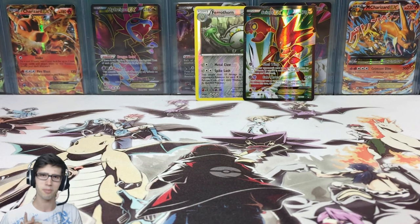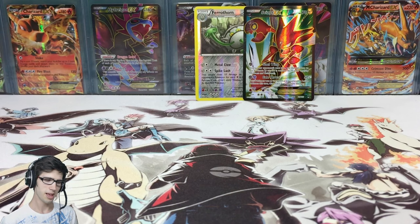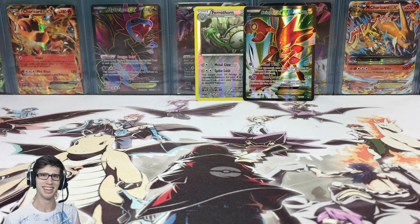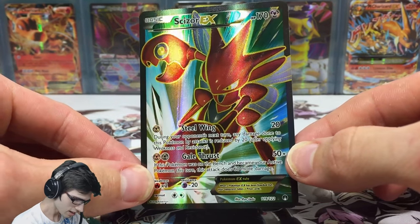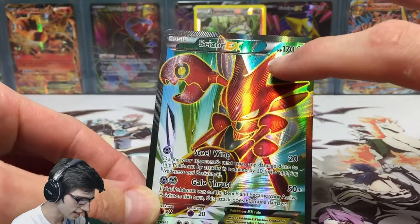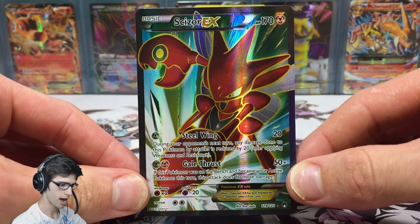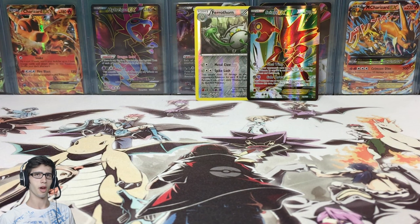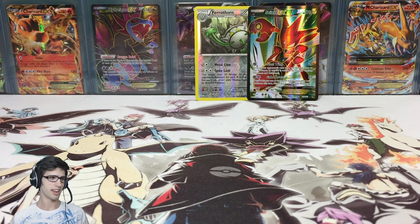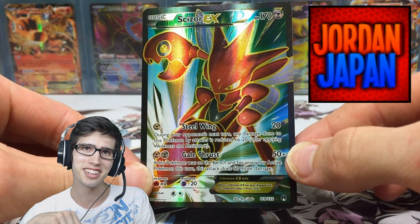So we got a reverse rare Ferrothorn in that pack, and the Scizor EX full art. We managed to get the one-in-three pack ratio and I picked the goods — pretty pleased with that. Best of luck to Jordan, hopefully he gets some nice pulls from his blister pack too. Let me know in the comments what you guys think of this Scizor EX art — it's got a dark kind of green up the top that goes really well with Scizor, like a forest theme. Drop a like if you enjoyed it, and let me know in the comments who won. See you guys in my next opening — thanks for watching!